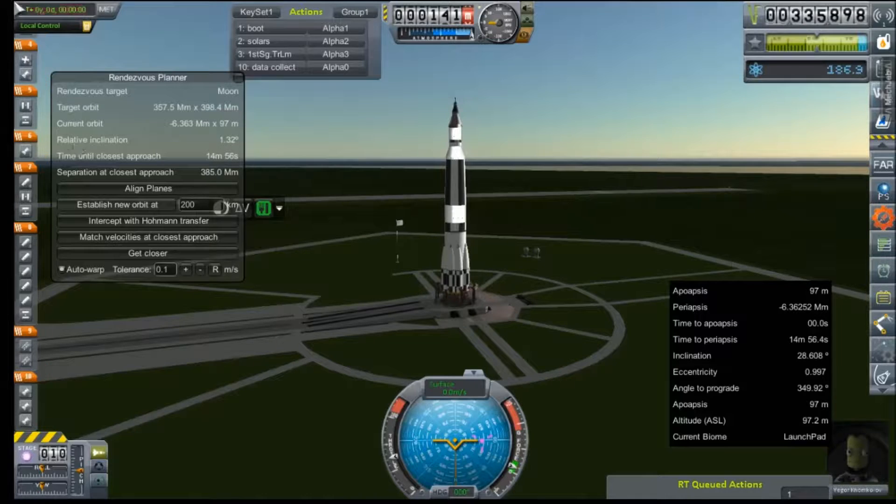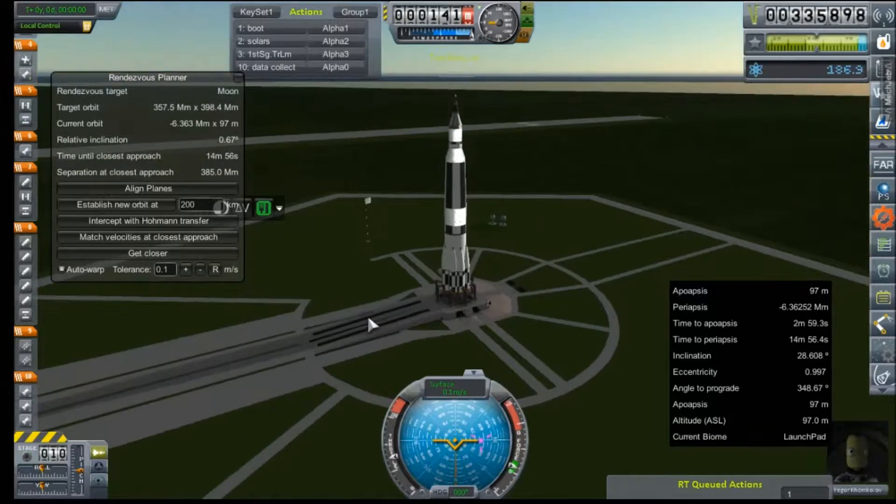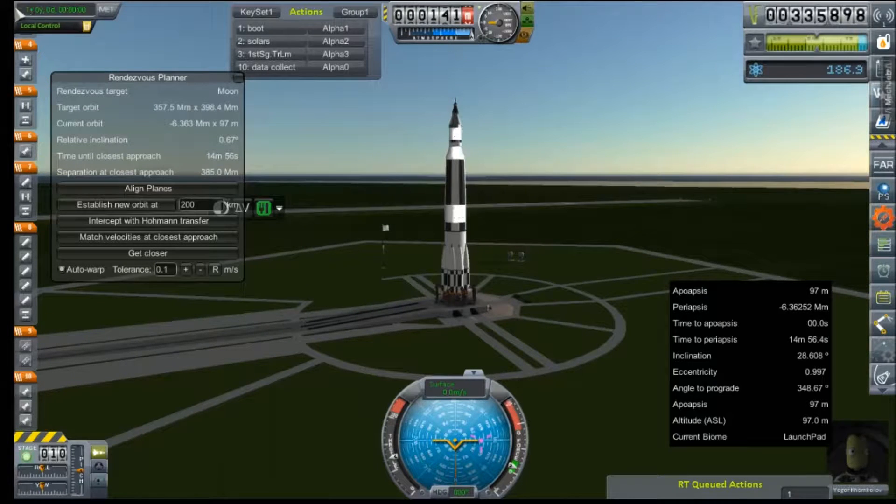We are just waiting for our relative inclination to the moon to fall to something a little more tolerable — less than a degree, ideally. Less than a quarter of a degree would be best. Not physics time warp — lots of pogoing there on the launch pad. That's not falling very fast at all. 0.27 degrees. All right, there we go.